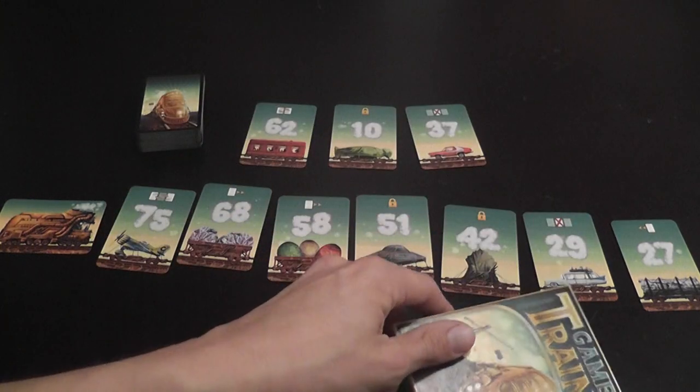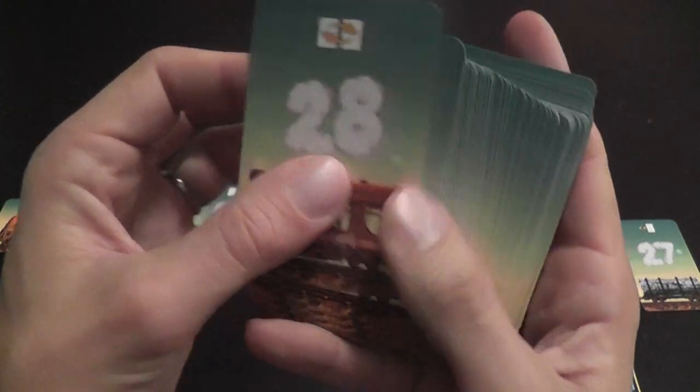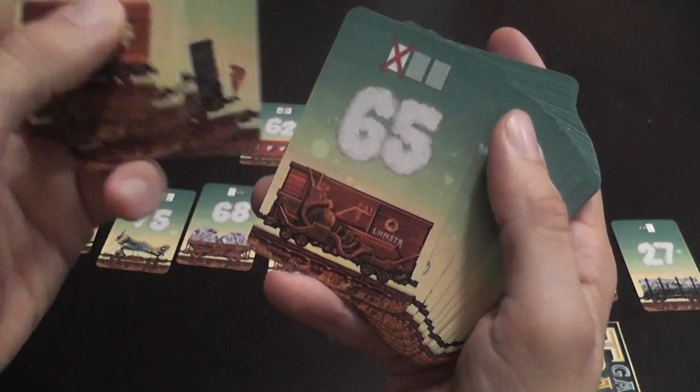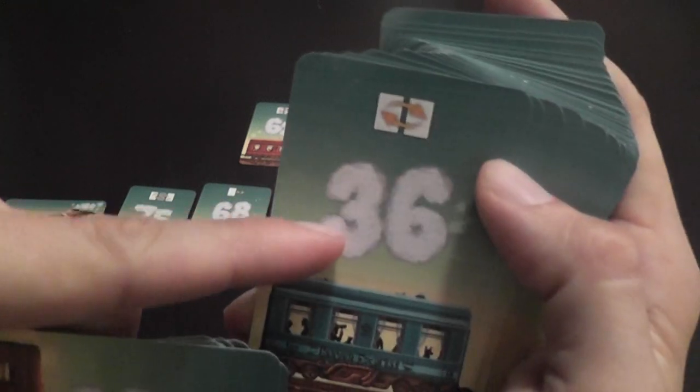Let's see how the game works. Game of Trains revolves around a deck of cards, such as these ones. You see the illustrations, which again some are cuter than others, but of absolutely no meaning whatsoever. All that matters is that each card has a number on it and an icon indicating a special effect.